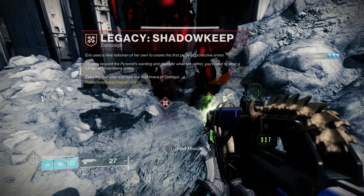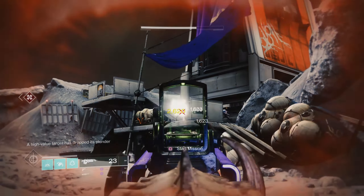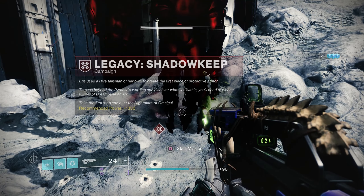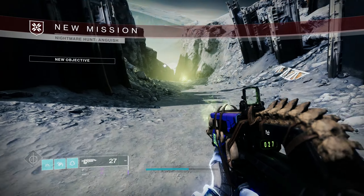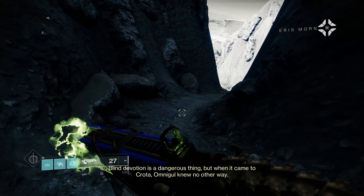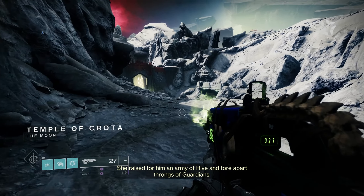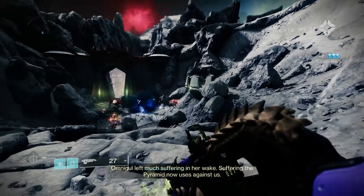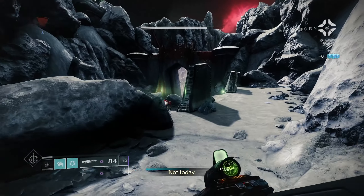We got Eris — this campaign mission right here. Eris used a hive talisman of her own to create the first piece of protective armor. To pass beyond the pyramid's warding and discover what lies within, you'll need to wear a full set of Dreambane armor. Take the first step and hunt the nightmare of Omnigul. Blind devotion is a dangerous thing, but when it came to Crota, Omnigul knew no other way. She raised for him an army of Hive and tore apart throngs of guardians. Omnigul left much suffering in her wake — suffering the pyramid now uses against us. It expects us to fall to that which we have conquered. Not today.